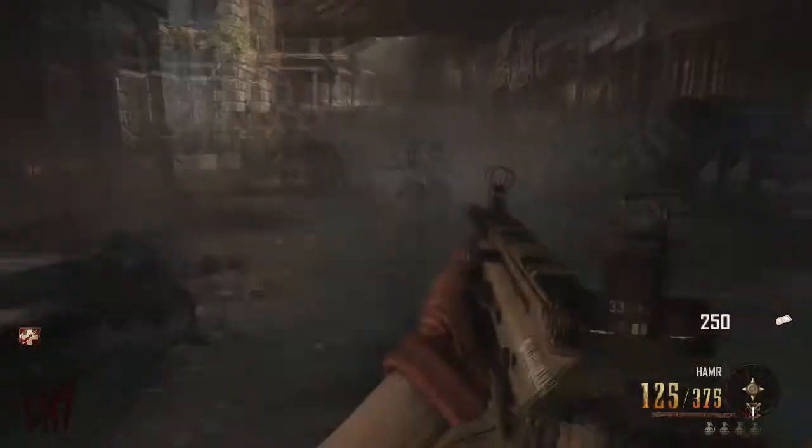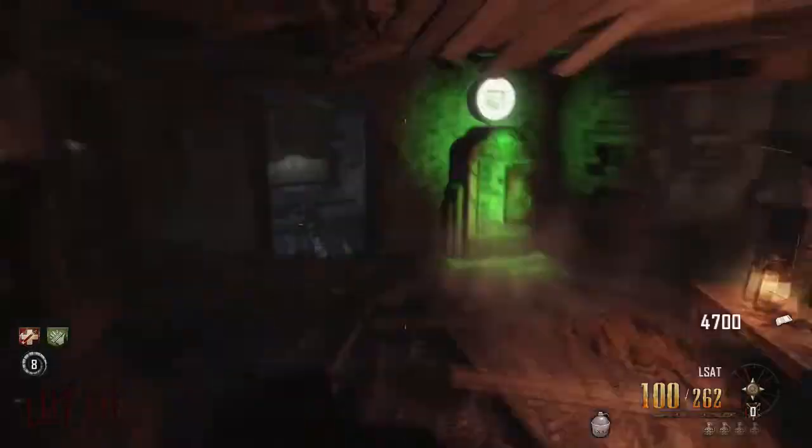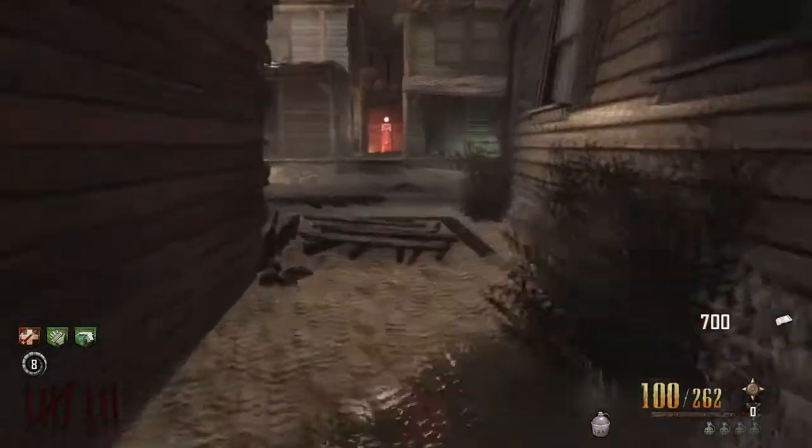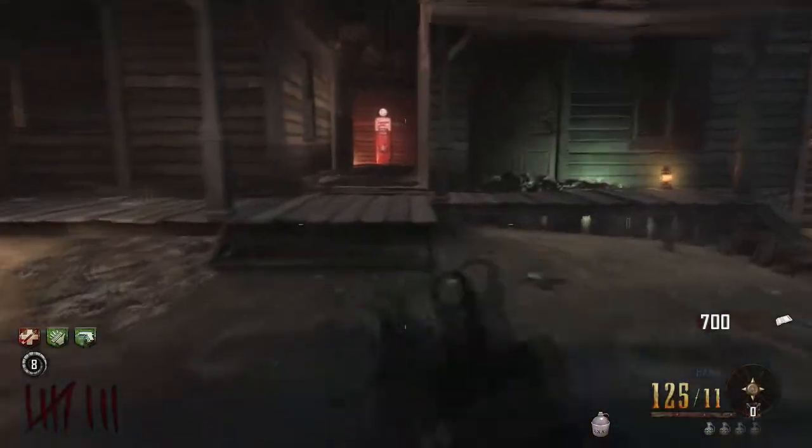Don't bite my shirt. Stupid gerbil. You might want to just get Sleight of Hand just in case. I got Mule Kick here because I needed a third weapon, but the only weapon you really, really, really need is the stun gun.